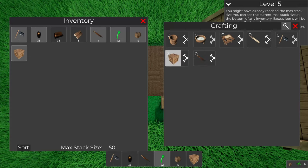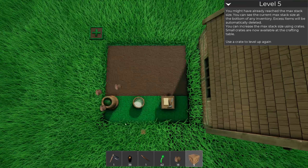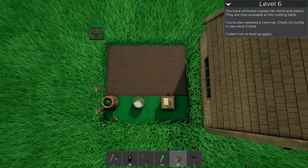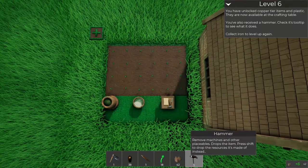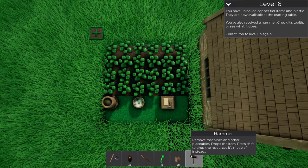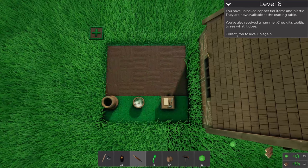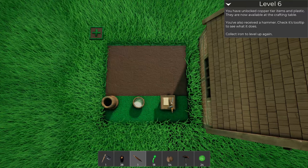Crates increase the stack size by 10. I wish there was a way to move these things after I place them. Wait - when you put the crates down they don't actually go down as items? So we can just make a ton of them. It says removing machines and other replaceables drops the items back - so we actually can move the machines around, that's great! You have unlocked copper tier items and plastic, now available in the crafting table. You also received a hammer.